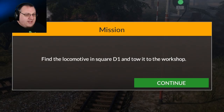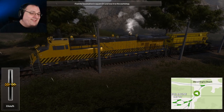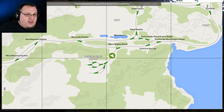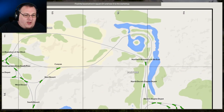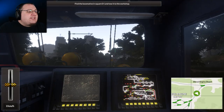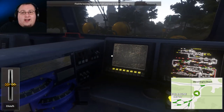This time, a diesel locomotive broke down in square D1. Locate it and tow it to the workshop. We suspect a truck failure. Mission accepted. So let's get outside through this doorway here. Mission: find the locomotive in square D1 and tow it to the workshop. I'm on it. Listen to this - this is the greatest horn you're ever going to hear. It sounds so meaty! Map me. D1.